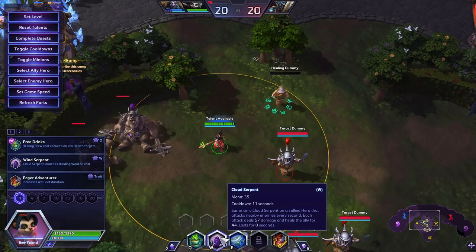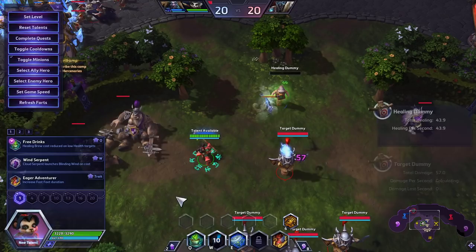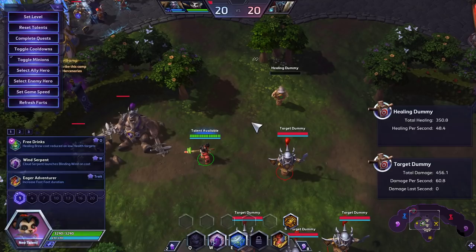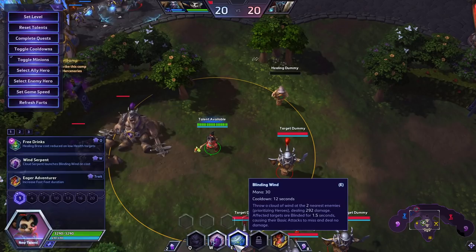Your next ability is called Cloud Serpent. It summons a Cloud Serpent on an allied hero that attacks nearby enemies every second. Each attack deals 57 damage and heals the ally for 44. It's a decent heal that you can throw on a diver or a tank that might be getting a little too far away from you, great to throw when you need extra healing or if you see a target about to jump into their team like an Illidan or a Ganji or even certain tanks or bruisers.